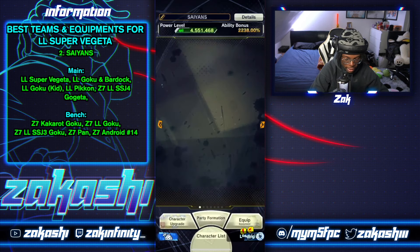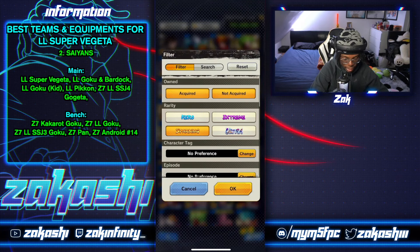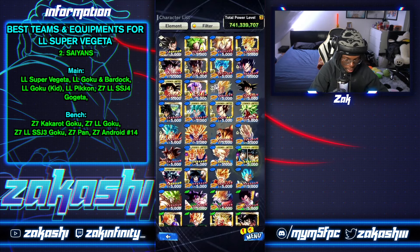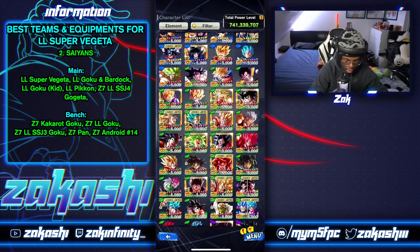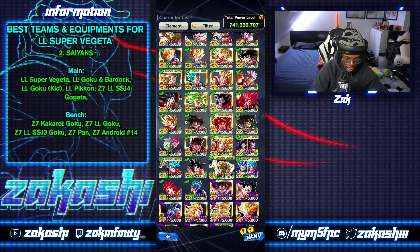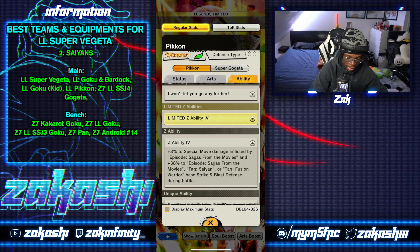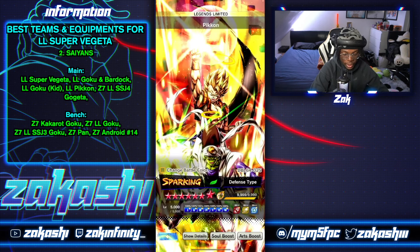That works with the leader slot still being Super Vegeta. Saiyans forces him onto the team — it's not the only build but it's a good one to make him useful. Going to the character list: Saiyans already has a ton of options. In the blue section, Bardock and Goku and Bom-ku are your picks. For green, you can use G4 Piccolo, but it kind of throws things off because his Z ability doesn't mesh well with Vegeta Clan on the leader slot.